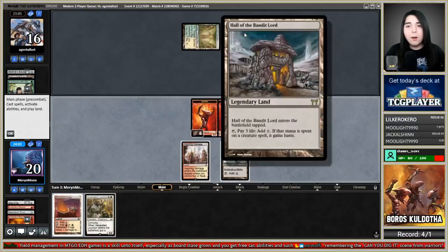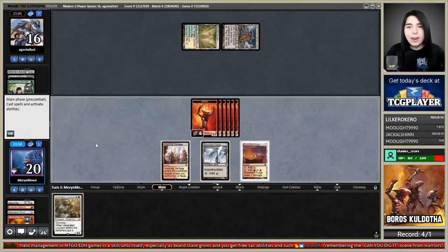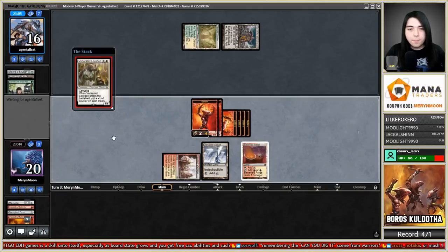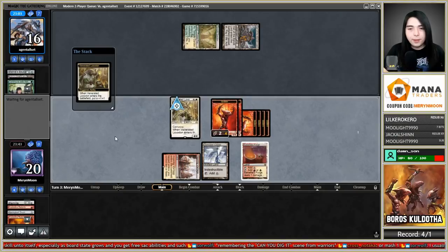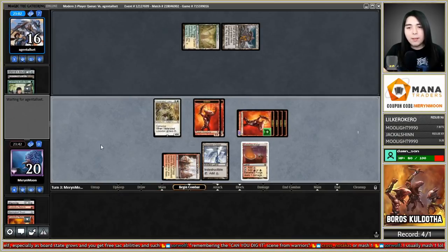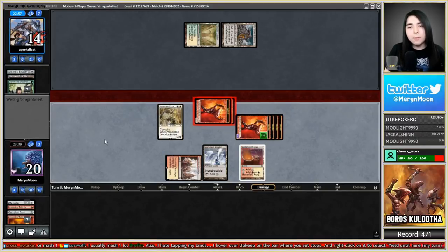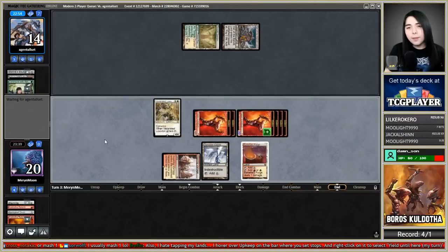Commune with Nature — interesting. Hall of the Bandit Lord! I know exactly what this is. Do I Venerated Loxodon for full value here, or do I leave some back? I think I'm going full value. Getting in for two — if they have the combo, it's going to be devoted Druid with haste, tap another land, play Vizier, and go off. We could definitely die here.